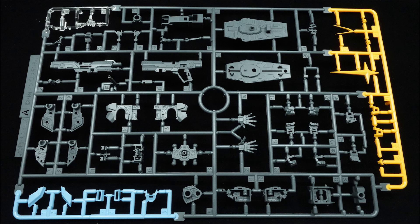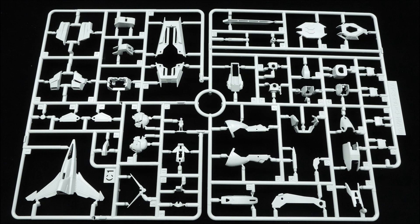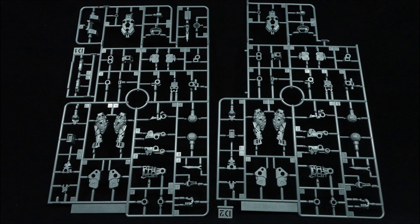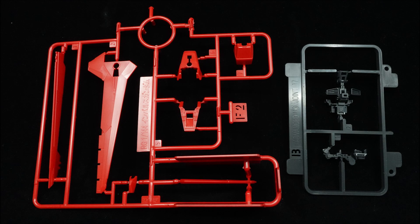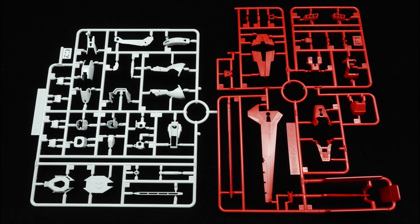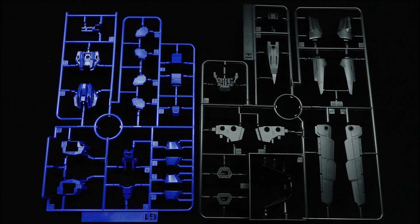Inside the box, you'll find yourself with 13 runners and a sizable decal sheet, and for a Real Grade price of 3000 yen, the build is awfully simple. Don't get me wrong, it still features the more involved build elements like the full inner frame, two-tone armor panels, small parts, and heavy undergate use, but in general, the difficulty teeters between advanced high grade and average Real Grade territory. In other words, it is perfectly viable as an entry-level Real Grade kit.